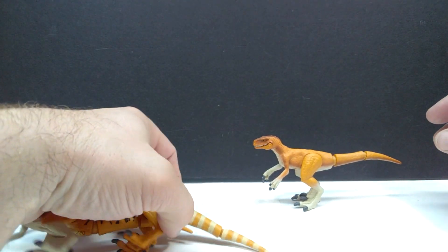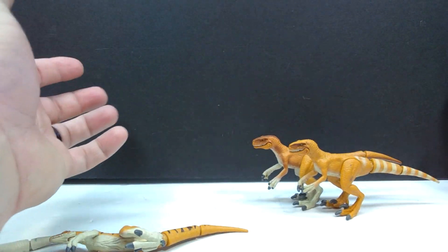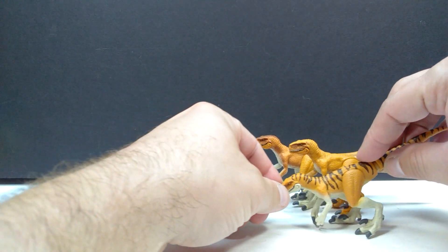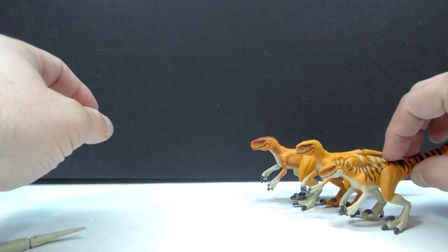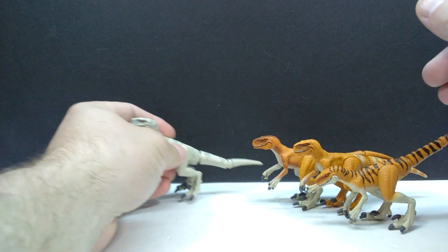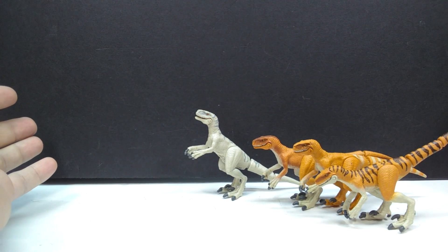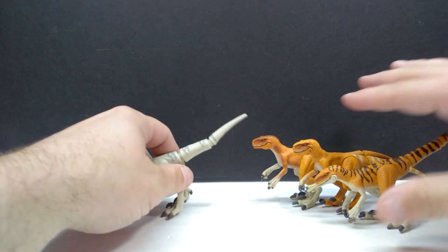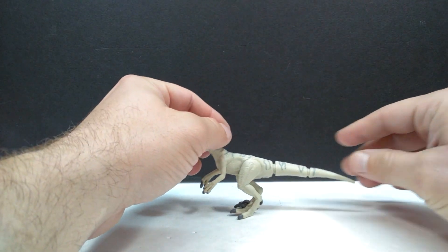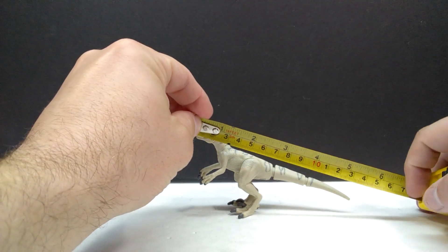The Atrociraptors can stand pretty nicely, which is good news — sometimes with bipedal dinosaurs it takes a minute to figure out foot positioning. Because the legs are articulated, you can pose them in different positions: Tiger can stand in a different stance, Ghost can be posed more upright, giving them a totally different look so they don't all appear to be the exact same figure.